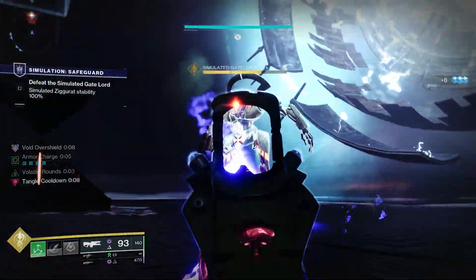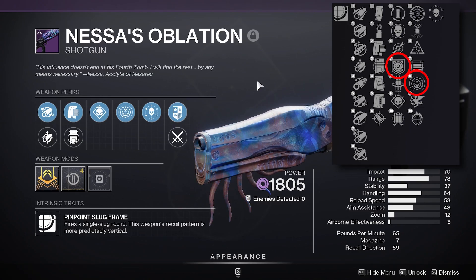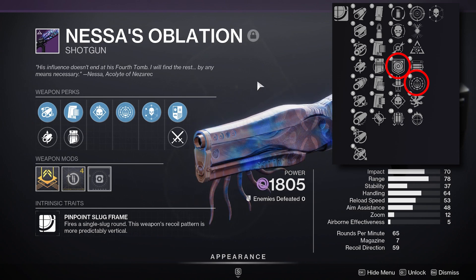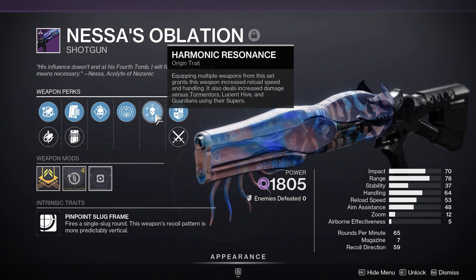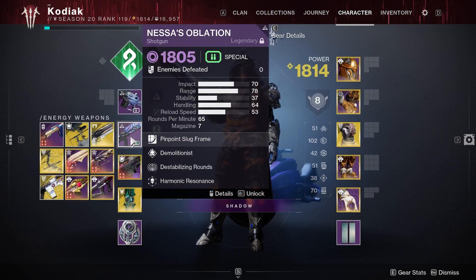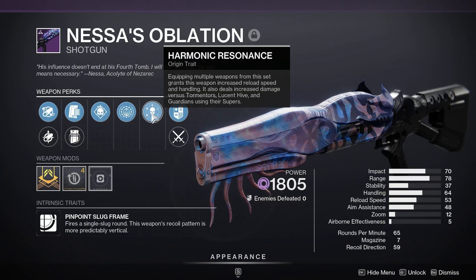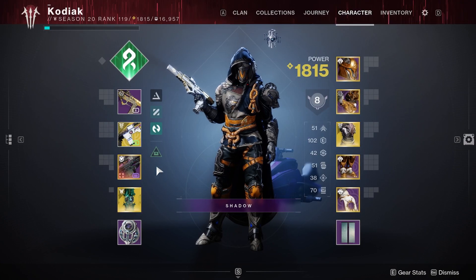The final energy weapon recommendation is Ness's Oblation. It can roll with Destabilizing Rounds — kills make nearby targets volatile — and you can stack this with Repulsor Brace for the same overshield and damage resistance effect. With Volatile Flow on top, this weapon applies volatile not just to targets you're shooting but to nearby enemies too; once you get the kill, Repulsor Brace guarantees the overshield and damage resistance. Its origin trait Harmonic Resonance, active when stacking multiple Root of Nightmares weapons (like Rufus's Fury and Ness's Oblation together), grants increased reload speed, handling, and increased damage against Tormentors and Lucent Hive.